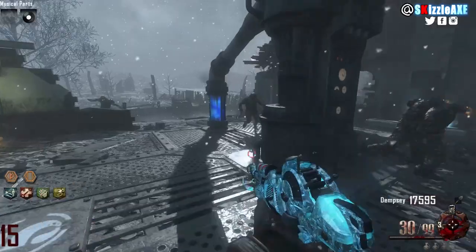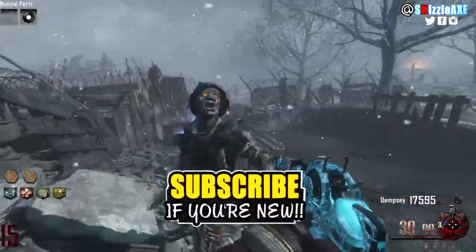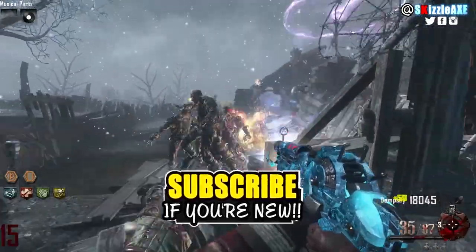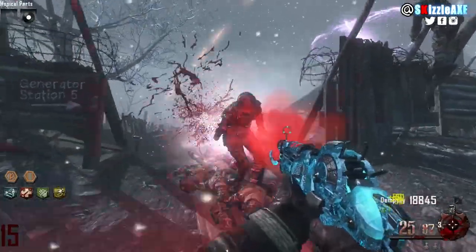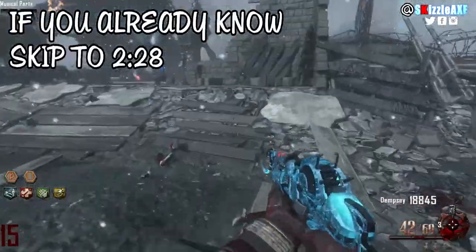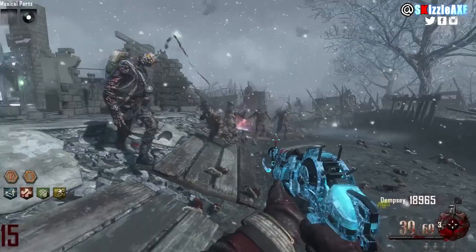If you happen to be new to my channel, definitely do consider subscribing — we do daily videos and live streams. Now in order to make the staff you need a couple of things, like the parts and everything, but we also need the gramophone and the black record because that will allow you to teleport to the crazy place where all the magic happens.